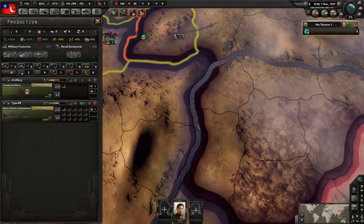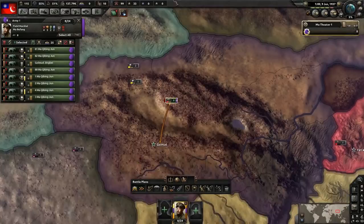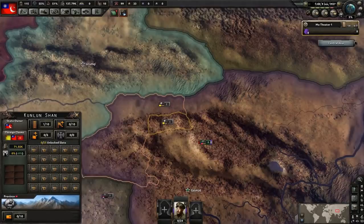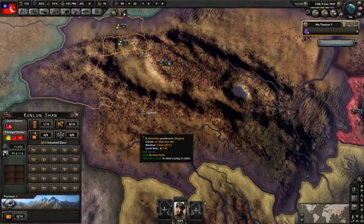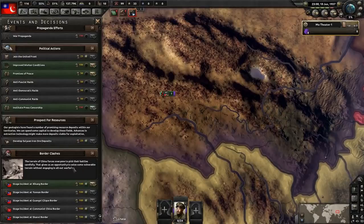Two extra things important to know about border conflicts: one, terrain does not matter — terrain penalties are ignored. So these are mountains, but border conflicts make no difference. There is one caveat though — sometimes rivers do apply a penalty. From testing, sometimes they do, sometimes they don't. Also, if you win a border conflict, you get your 100 political power back, so you can keep cycling border conflicts.